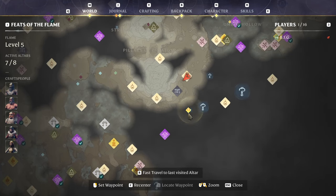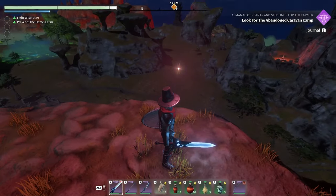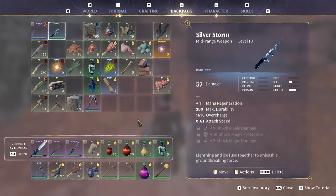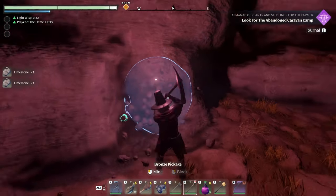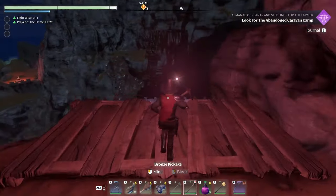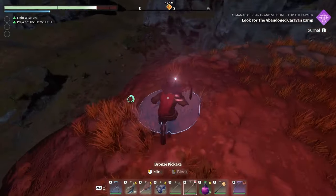Oh, is this a spire? The almanac — 340 means that way. Nevertheless, kinda dark. Do I have an altar? Answer: no. Do I have five stones? Answer: no. Is this stone or limestone? Oh my god. Gotta find five goddamn stones. No stones around here — I see some stones down there. Let's go grab those.